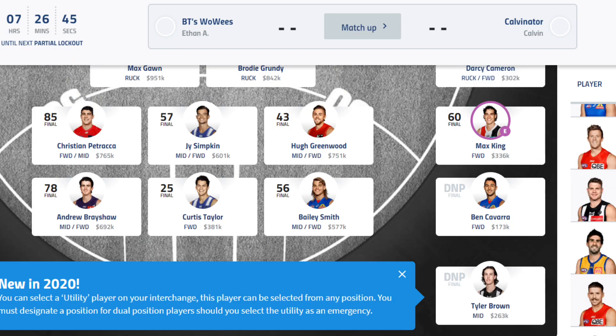Brayshaw 78 — I'll take that. His average is around high 70 so I'll be keeping him in. Taylor 25 — he will be in my trade plans. Unfortunately he got injured and I thought he broke his leg at one stage. Still, 25 — not the greatest at all. Hopefully he bounces back against Port Adelaide. Hopefully he gets 0% disposal efficiency and just passes to Port Adelaide — that'll be great.